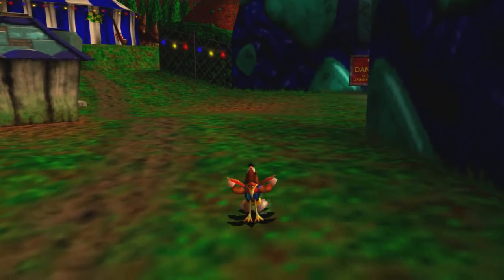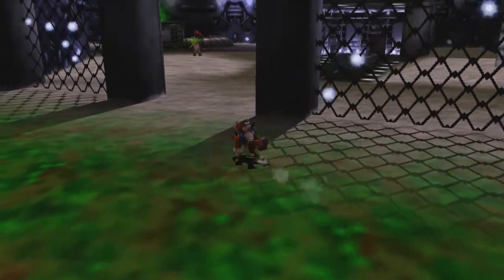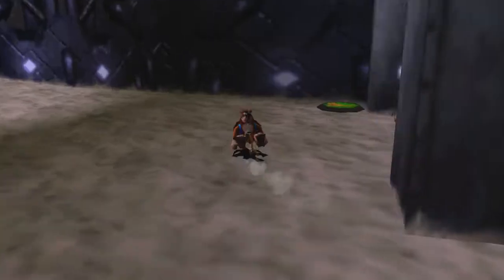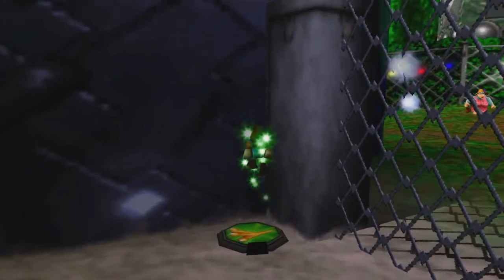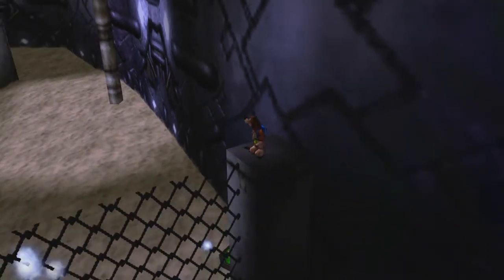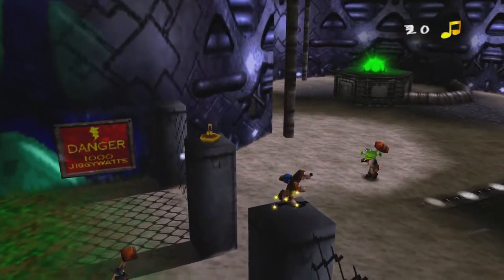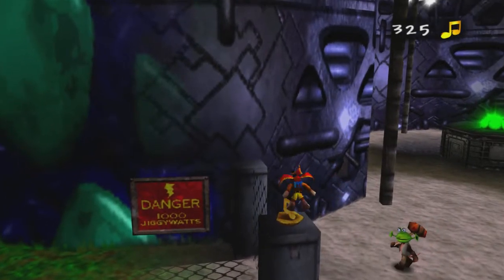What is up my Squirtalites, it is I your King, welcoming you back to more Let's Play Banjo-Tooie. In the last episode, we used Mumbo to turn on the power in most of the areas here in Witchy World. And in this episode, I am going to try to go after these notes over here, these last ones that I have been missing.